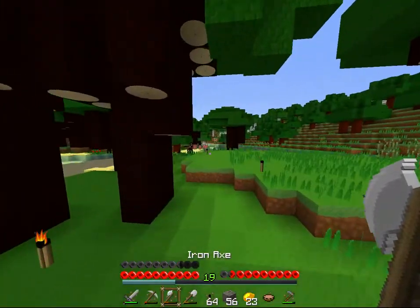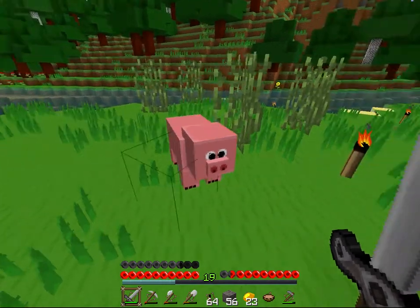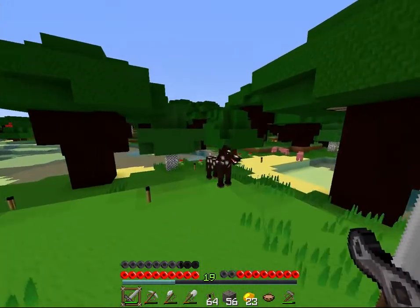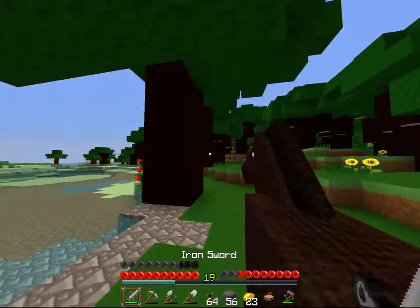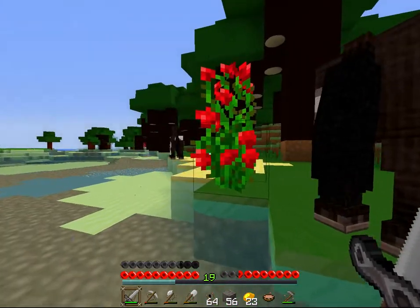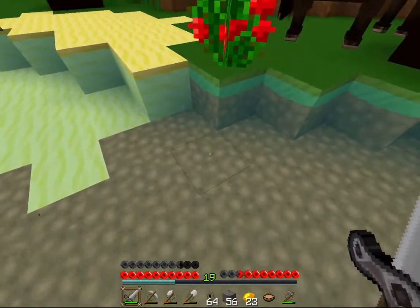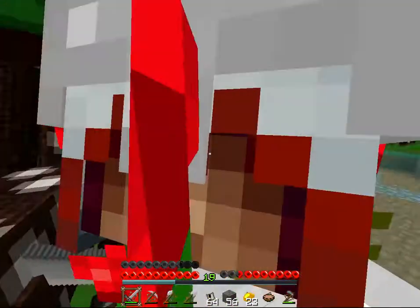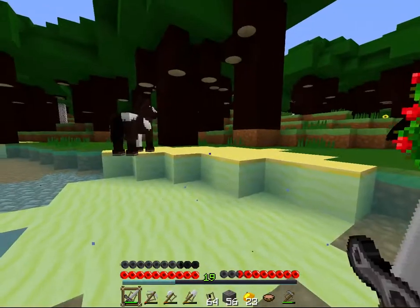I'm gonna go take a look at mushrooms and pigs and stuff. Oh, look at this pig — isn't that cool? That's awesome. Alright, let's go take a look at a mushroom or something. As you can see, the flower looks about the same — I think they're gonna change it. Oh, let's see what happens when you jump in water. As you can see, there's a cool little splash effect. Let me press F5 and jump in the water again — little splash effect. Pretty awesome.